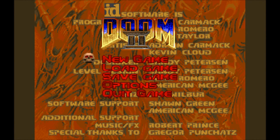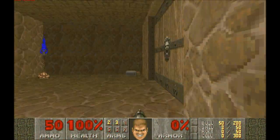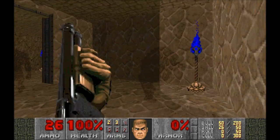Hello and welcome back to another episode of Doom 2 The Master Levels. This one is called Paradox, we're playing this on Hurt Me Plenty. As always, let's grab this shotgun and open this door. That is a tricky way to start.